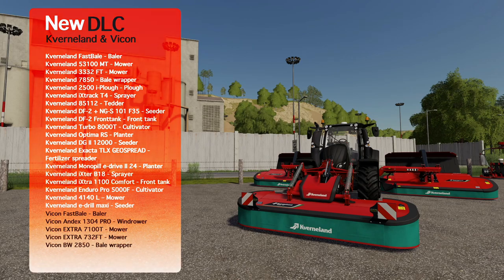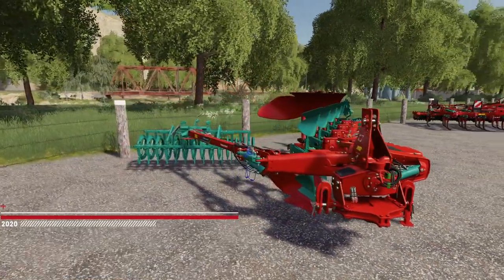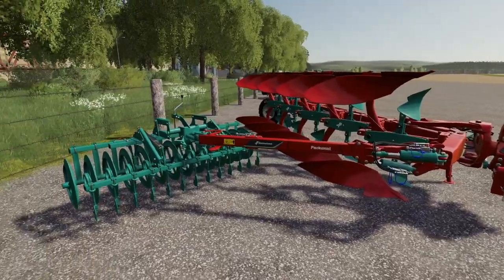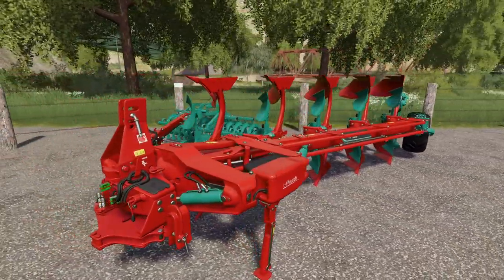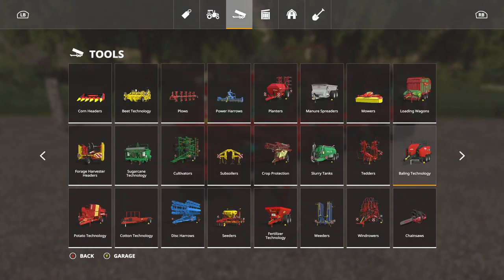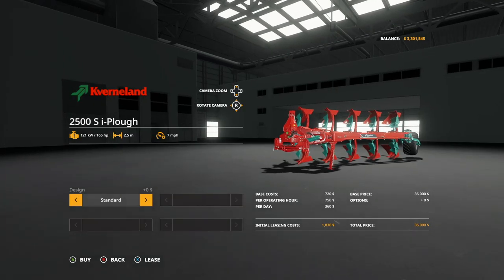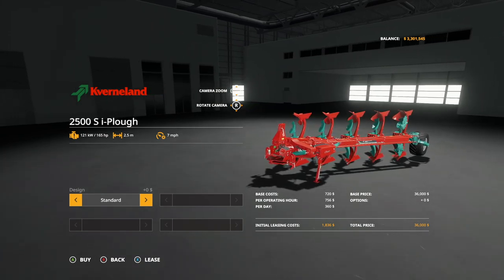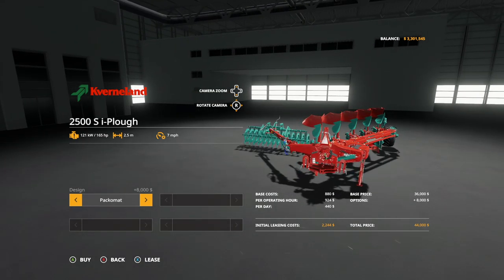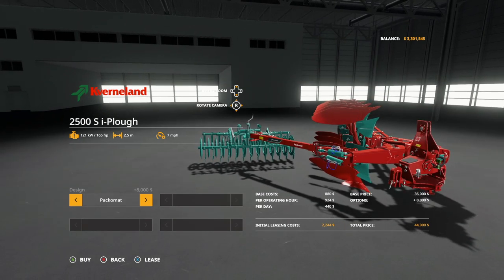First up today we have the Kverneland Eye Plow. This is very interesting because it comes with a side Pack-o-Mat, or a cultivator as it works in Farming Simulator 19. You're going to find this in Tools under Plows — it's the 2500S Eye Plow. You'll need at least 165 horsepower to power this, with a 2.5 meter working width at 7 miles per hour, or you can double that with the Pack-o-Mat. The Pack-o-Mat costs $8,000 and just adds on to the side — you cannot take it off once put on.